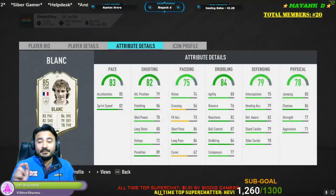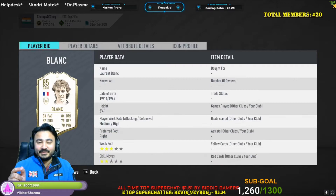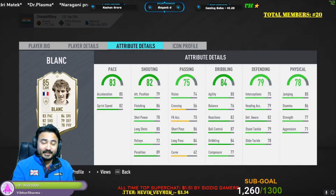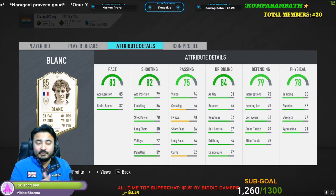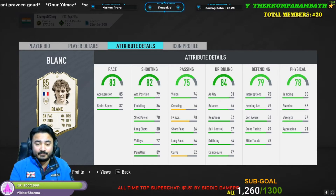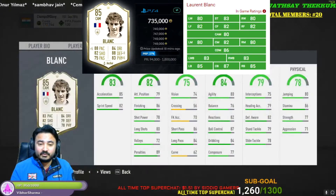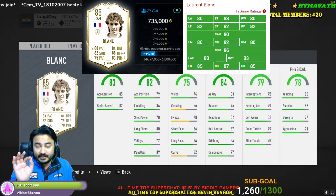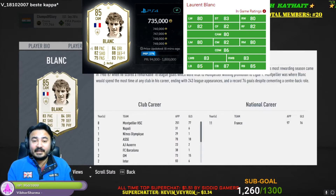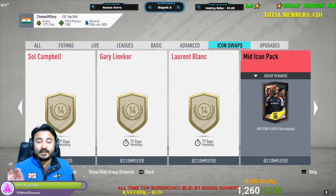Next one is Laurent Blanc. He is more of an attacking CM with good height, good defending, and a very balanced card — this is his baby card. It will require you around 14 swap deals. Blanc will be a great choice and I would rate him 9 out of 10 because his CM card is great for attacking and all.